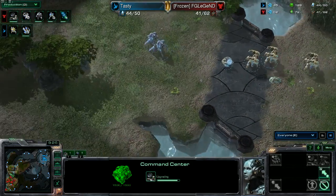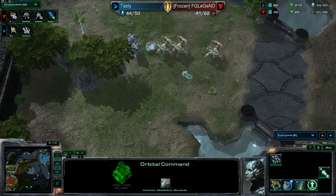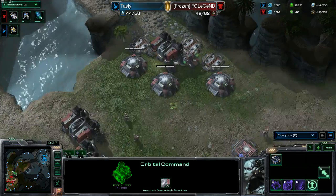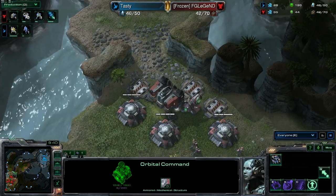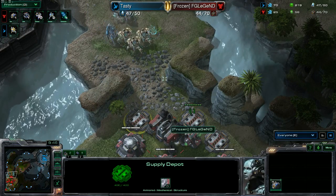So here we go — three Immortals are on their way. Two Stalkers are here and a Sentry is here also. The Observer is tagging along watching everything that happens. Is the Terran prepared for this? He does have bunkers here. He did not wall this off, so the Protoss can get in here. Oh, I guess it is walled off.